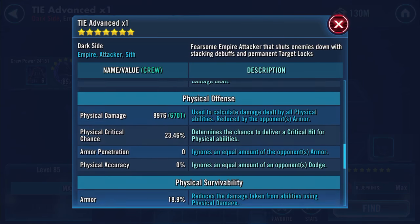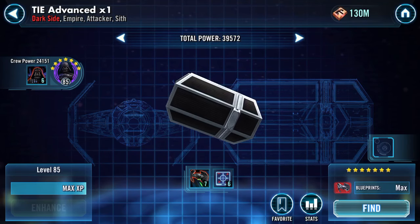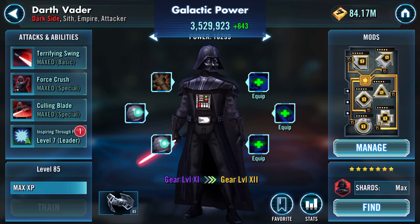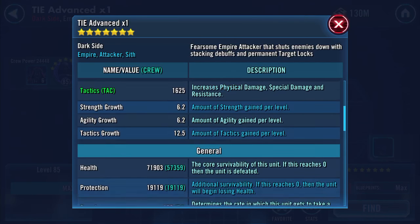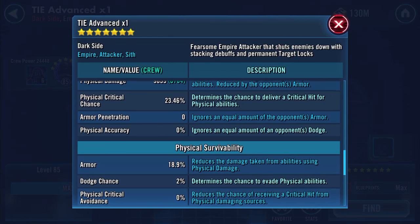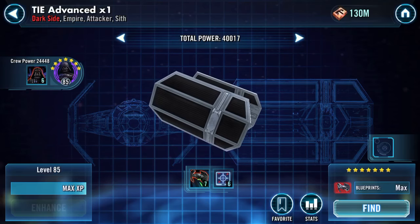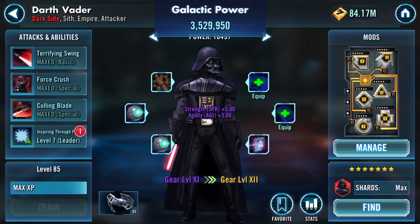Equip. Seventy one, two oh six, 1887 — speed has remained the same. What I didn't do is scroll all the way down — special damage has increased as well. Equip. Twenty one thousand nine hundred and three, and another speed — looking at 169 now on the speed, 9000 physical damage, 25,473 on the special damage. Back to the pilot — equip, equip.